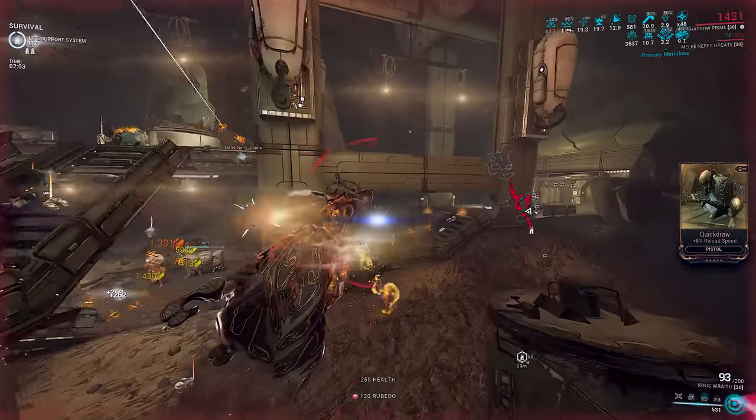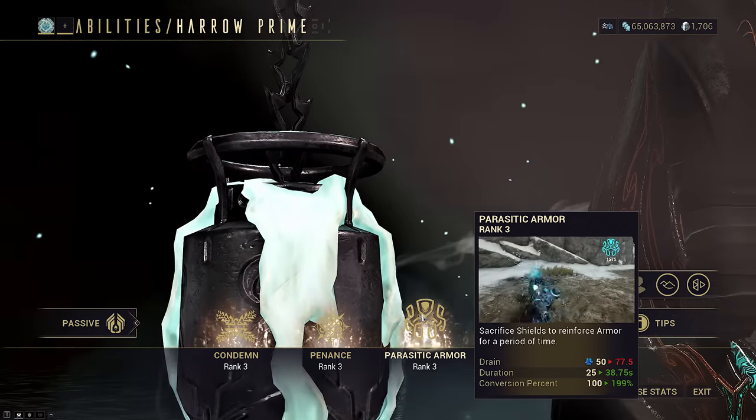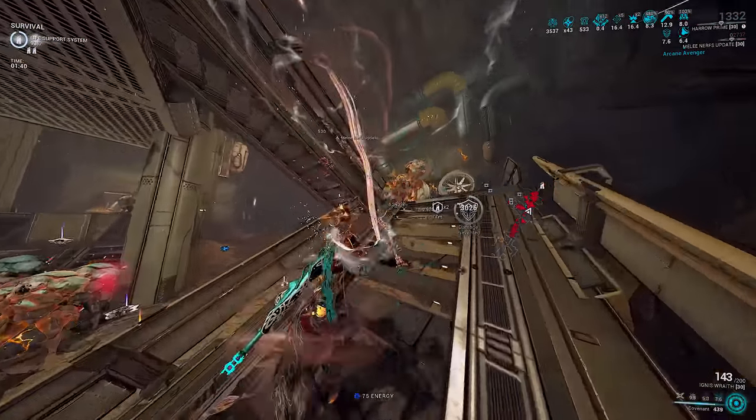How do we make Harrow do nothing different and still get infinite energy? Subsume Parasitic Armor over his 3 and use Hunter Adrenaline. Stupid in concept, and obviously it works to a certain extent.